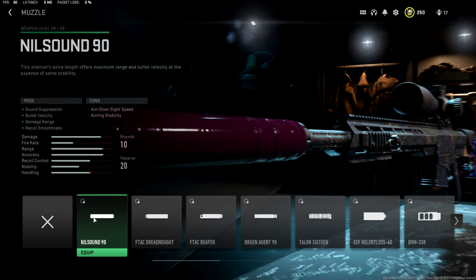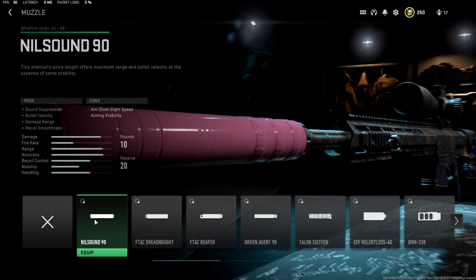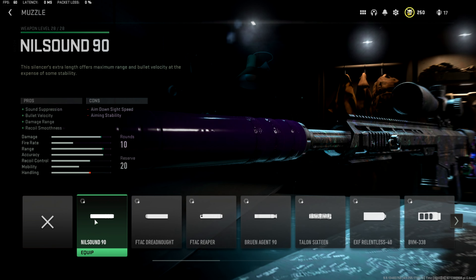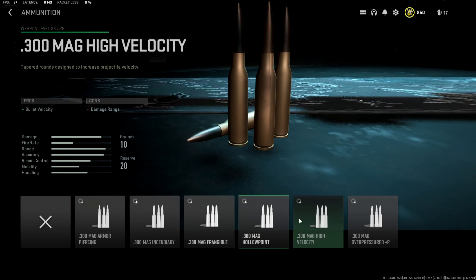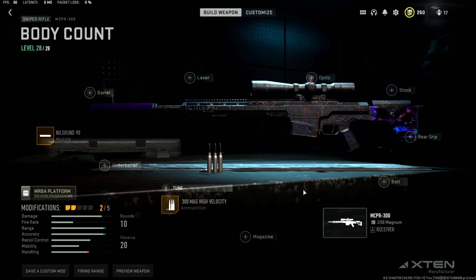For the muzzle we're gonna be using the Nil Sound 90 silencer — definitely one of my go-to silencers when building a sniper. It's not that heavy, doesn't take away from mobility, but still increases damage and range. For ammo, you already know I'm running High Velocity rounds. I run these because I don't need to add any more damage or bullet velocity attachments — since we already have a 10-round mag and a perfect default optic, we can focus on increasing ADS speed and overall mobility.